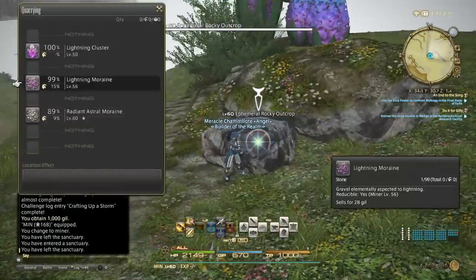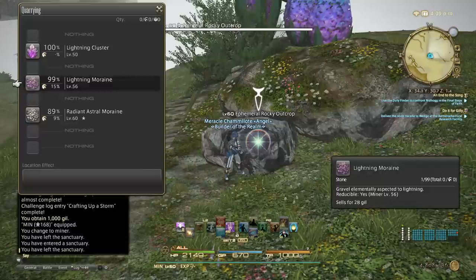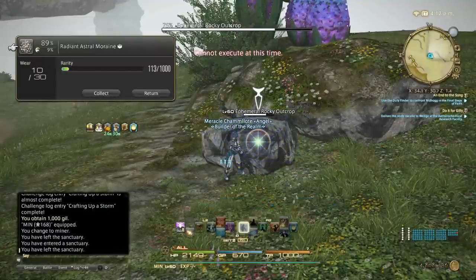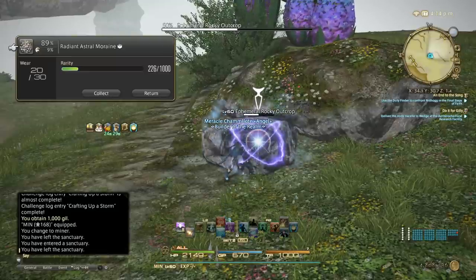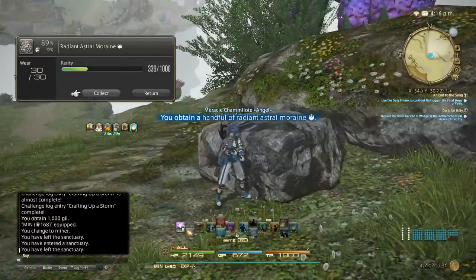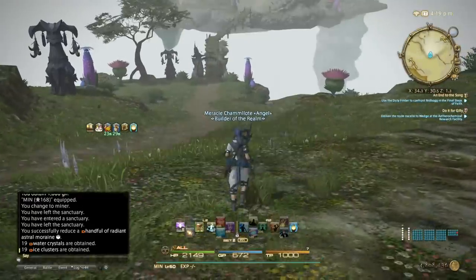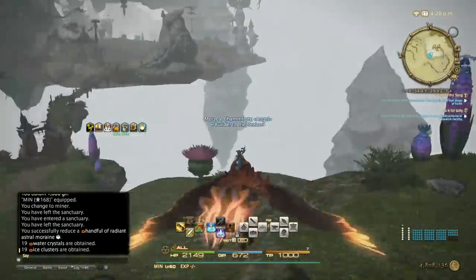This is the ephemeral node. What we want is the level 60 lightning morion, but if you don't get it, go for the radiant astral morion. You do three methodical appraisals. We want to use our GP when the level 60 radiant one spawns. The radiant astral morion is for water and ice — it's random which one it will be. This one doesn't give as much, but the other gives a lot.